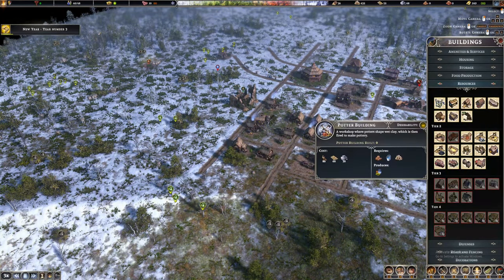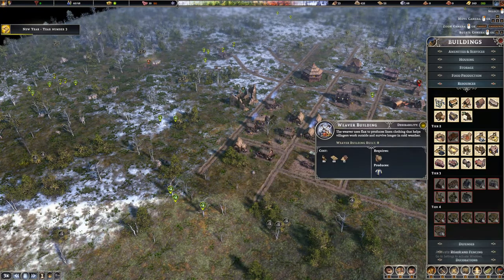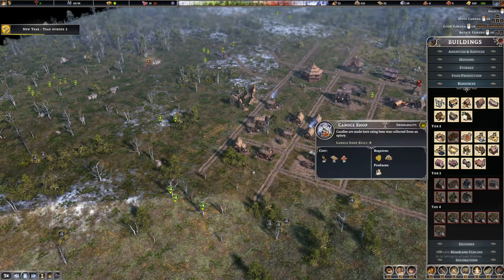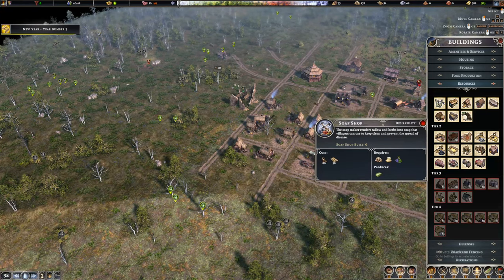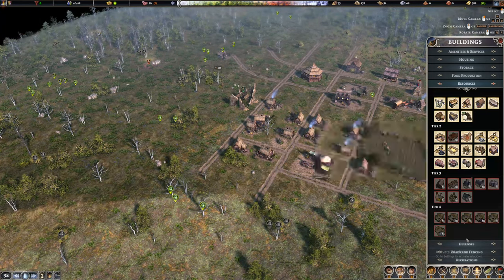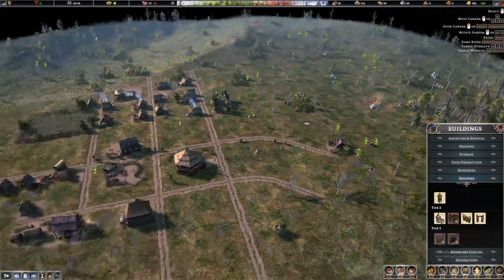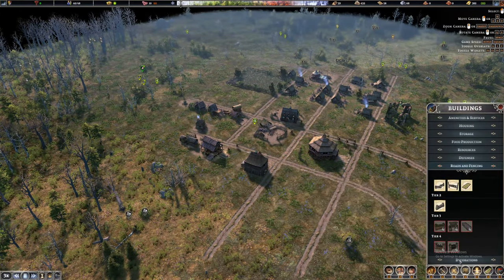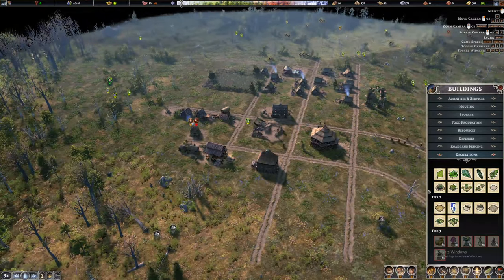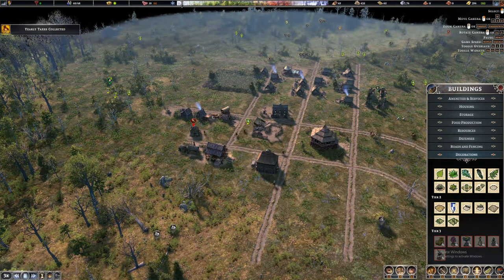Looking at other buildings: apiary — these are beehives. Potters. Weaver's buildings — these are for clothes. A candle shop — I think that's also necessary. I think it helps with happiness, I'm not sure. There's also soap, charcoal, and an armory. I don't think we need defenses — I'm not seeing any threats near us at the moment. Decorations increase the happiness of our citizens, so we'll take a look at that later.